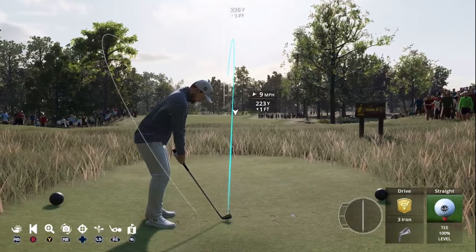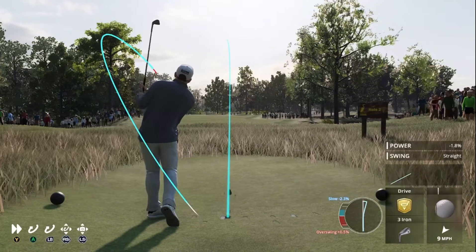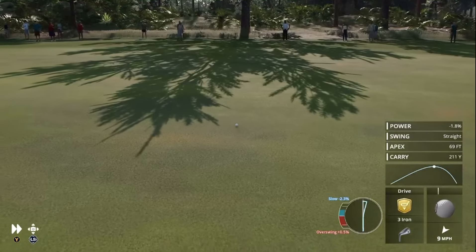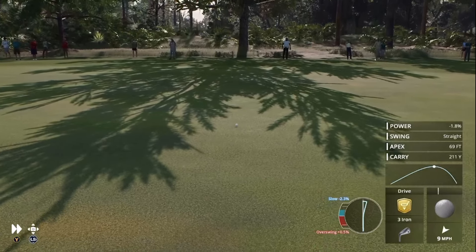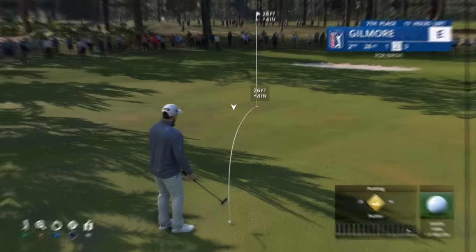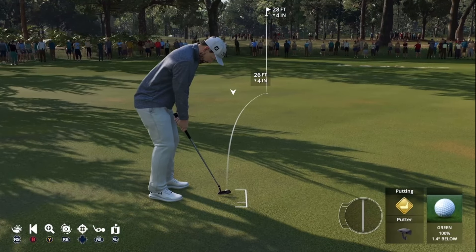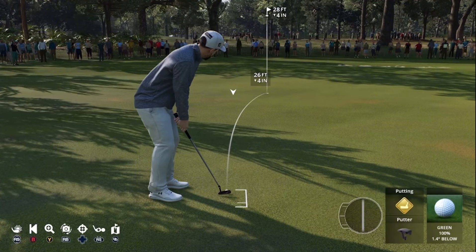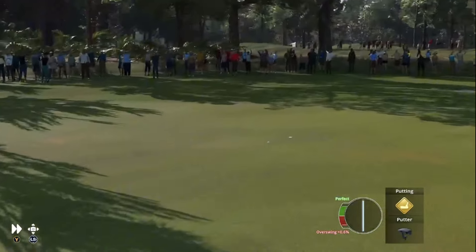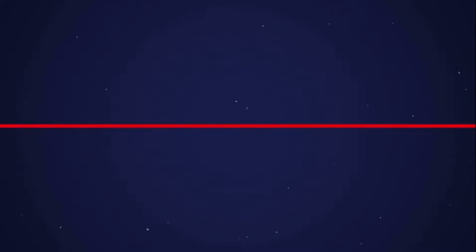We got a par 3 here. A 9 mile per hour wind coming in right to left. That puts me a ways out — that's got to be over 20 foot, 28 feet to the pin here. Get in there. Oh yeah, we'll take that. Start this off one under par.